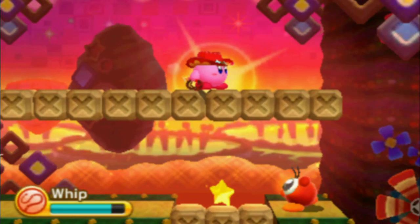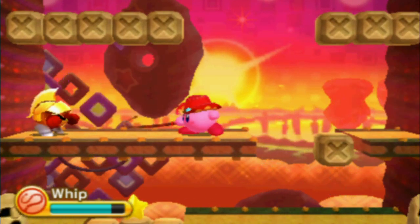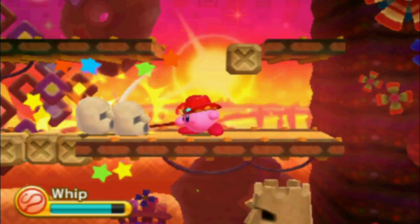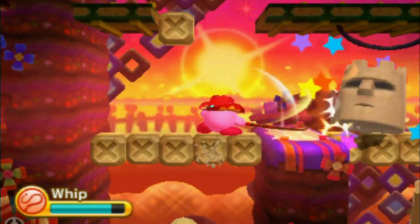I guess we're not doing that one, or at least not during this run through. We have a beam enemy and a cutter enemy. I don't really like either one of those abilities. Whip's not the best either, but probably better than both of those. And beam is kind of like Whip anyway — it's like an energy Whip, but it doesn't get the cool Indiana Jones hat though.